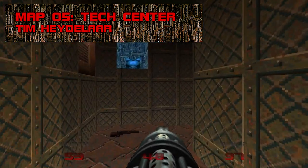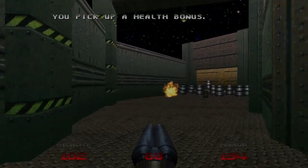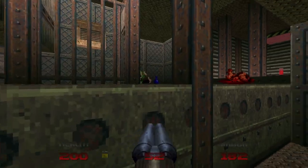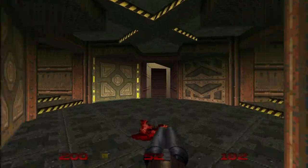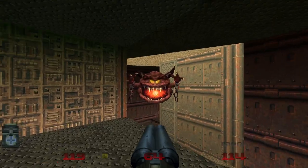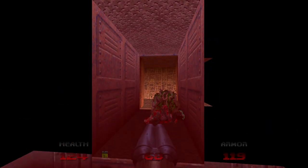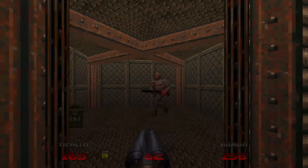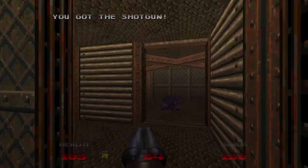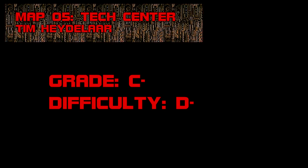Map 5: Tech Center. Tech Center is the most forgettable level so far, which is unfortunate because it's also one of the more thoroughly plotted maps to this point. Getting the red key is a pain — you have to find the right door in the hub, traverse a crusher hallway with a hell knight at the end, and not let a caco distract you from the switch that raises the bars. I probably took more damage from crushers than monsters here. Grade: C-, Difficulty: D-.